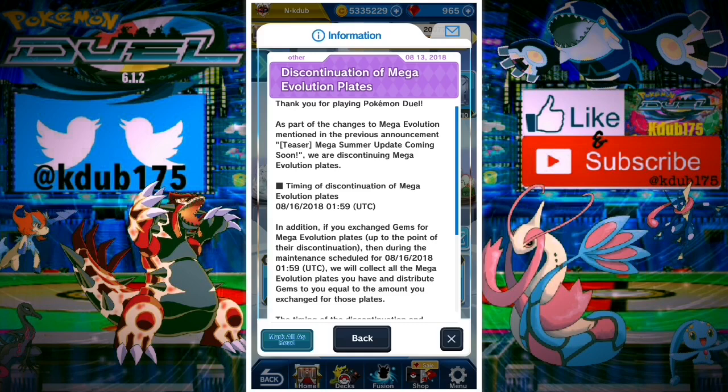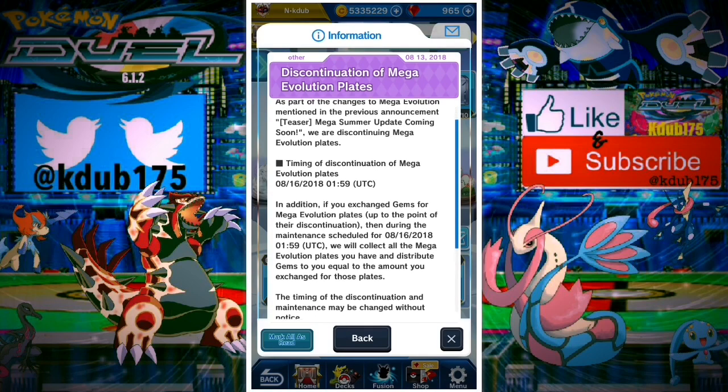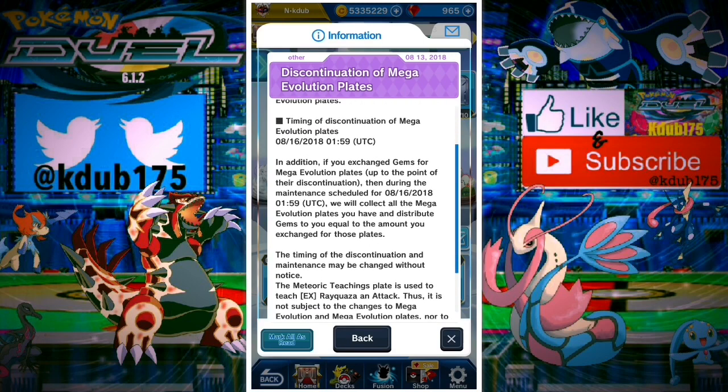I've seen some tweets and responses where they're basically going to just prevent anybody from using a support ID for recovering your account. I'm not sure how I feel about that. But these changes for the Mega Evolutions are happening on the 16th at 1:59 UTC.